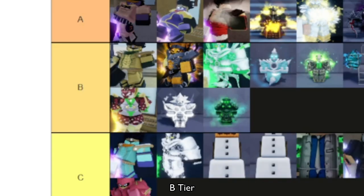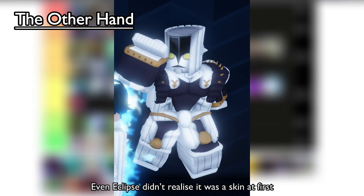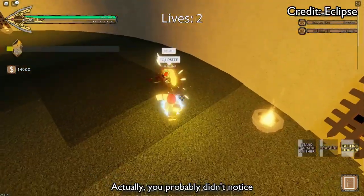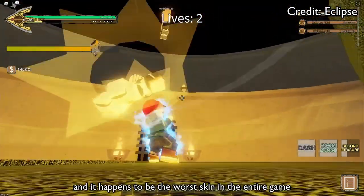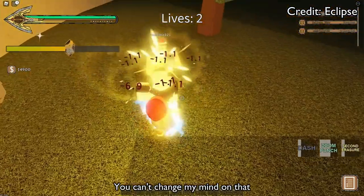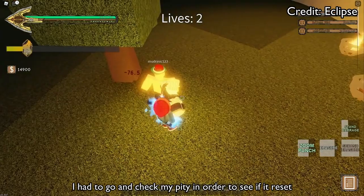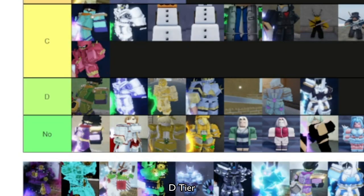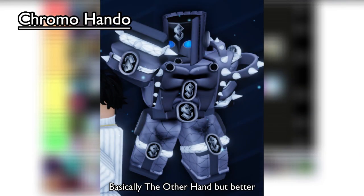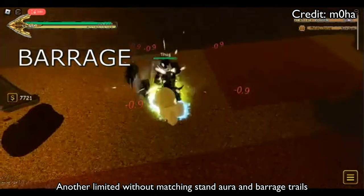Next up, The Hand skins. The Other Hand — this skin is the worst recolor and I hate it. No one likes this skin — even Eclipse didn't realize it was a skin at first. I actually have this skin, one of the few skins I do have, and it happens to be the worst skin in the entire game. The skin is so awful that I couldn't even tell it was a skin when I first got it — I had to check my pity to confirm whether I'd gotten a skin or not. D tier. Chromo Handle — basically The Other Hand but better. B tier. Female The Hand — another limited skin without matching stand aura and barrage trails. B tier.